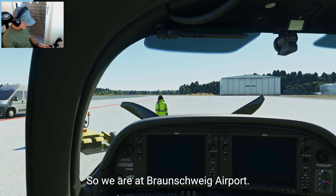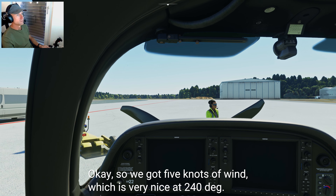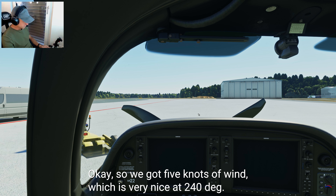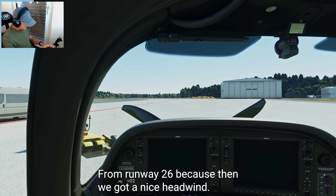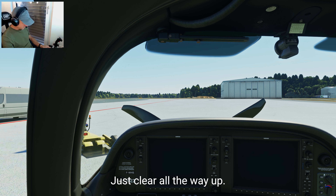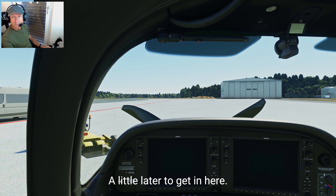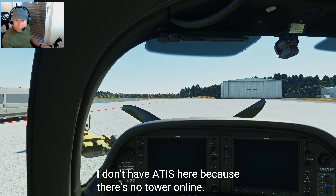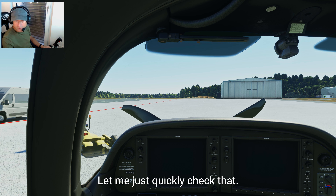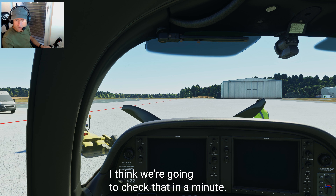We're at Braunschweig airport. We've got 5 knots of wind at 240 degrees, meaning we'll take off from runway 26 for a nice headwind. Visibility is more than 10 kilometers, clear below 5,000 feet — actually clear all the way up. No significant weather, temperature is 18 degrees, very comfortable. QNH is 1023, which we'll use shortly. I don't have an ATIS since there's no tower online, but I could use Frankfurt's. Flight plan has been filed with VATSIM.